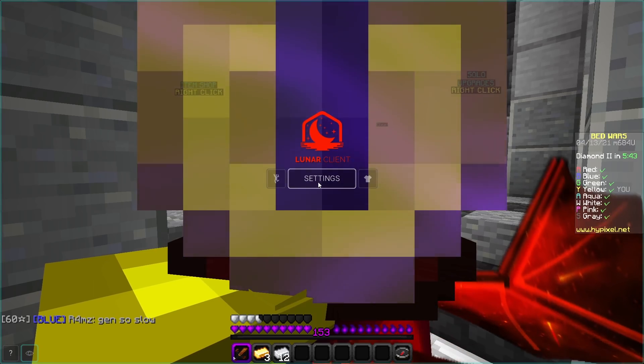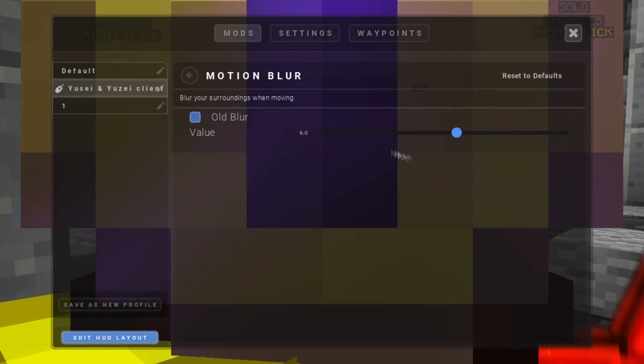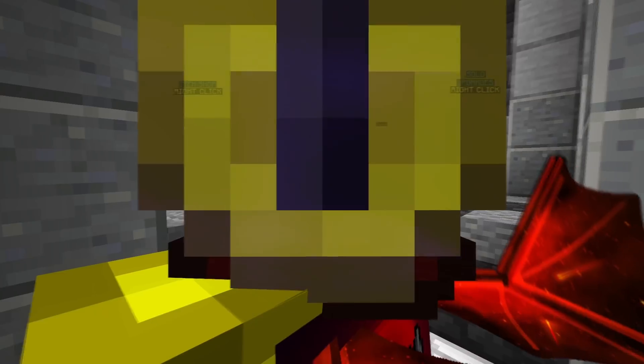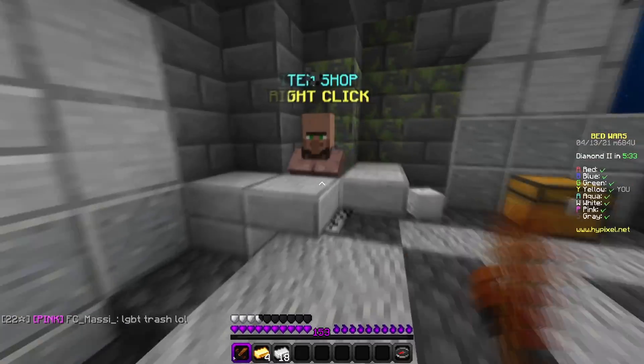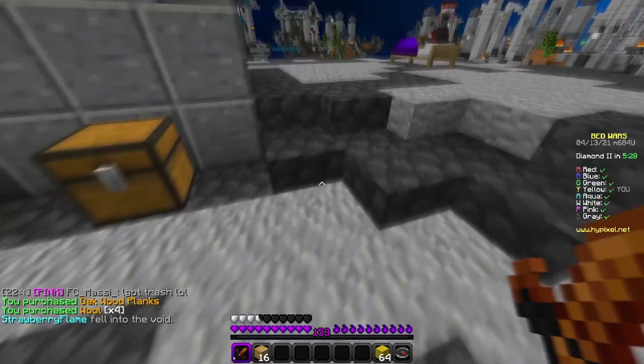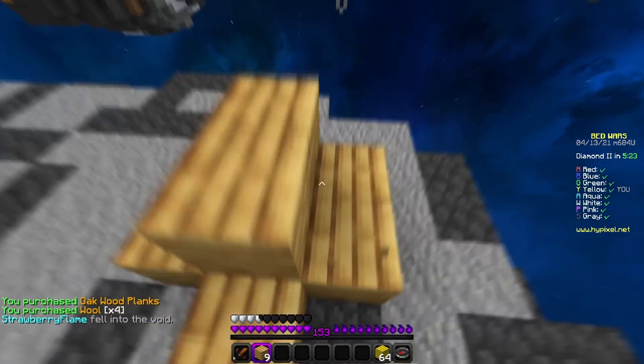So you guys just open the Lunar Client menu by clicking the right shift key, then go to Settings, and search for 'motion.' As you can see I have it on, but you guys just turn it off and you'll get more FPS. I get like 400 more FPS when I turn it off. I mainly use it for my videos to make gameplay a bit smoother for the best viewing experience.